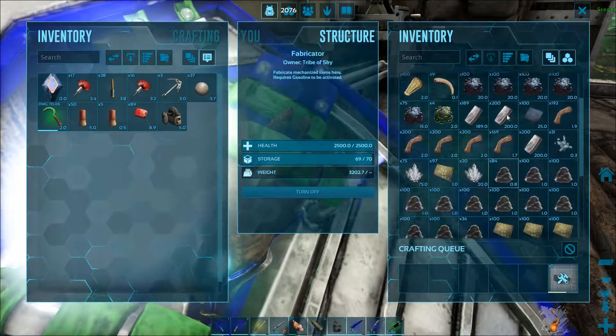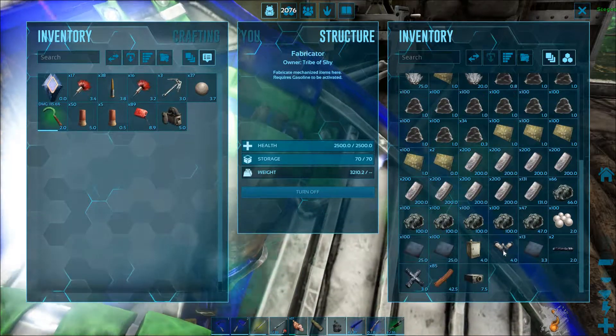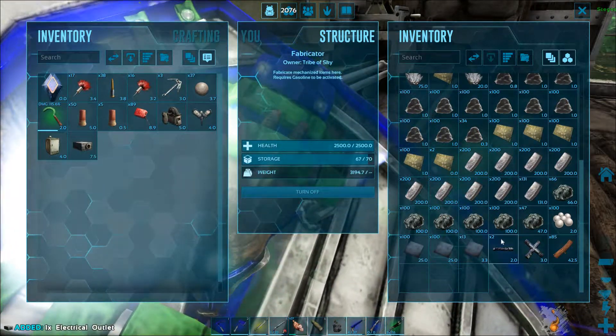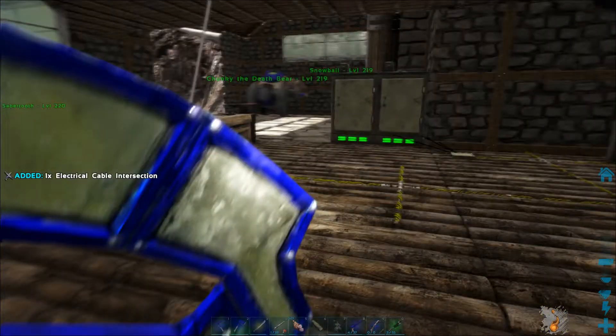You're only going to need one — that's all I'm going to be using. I also have some different stuff I'm going to be using: a fridge and a lamppost, which is the stuff that needs electricity to run. So I'm going to be showing you guys how this all works.